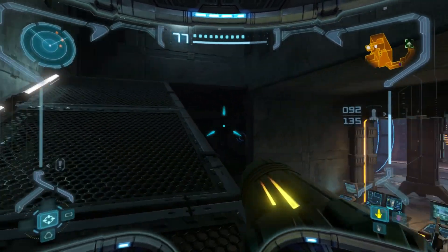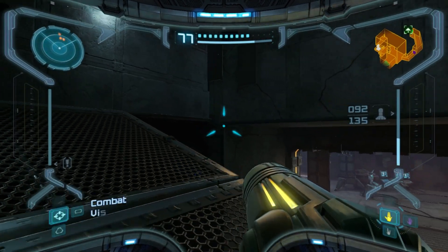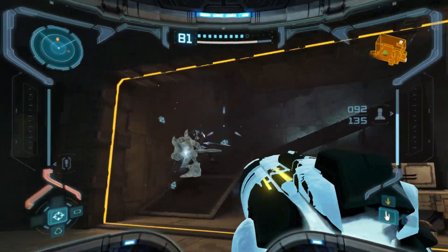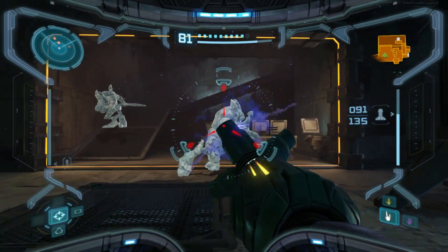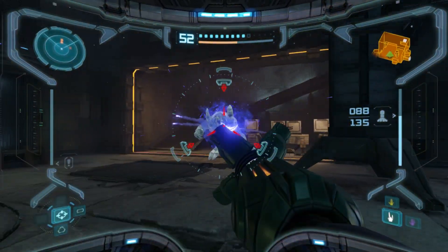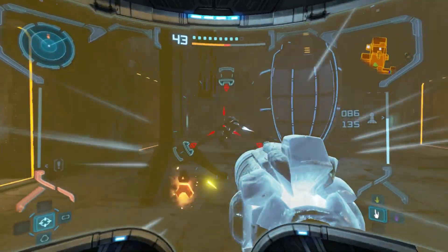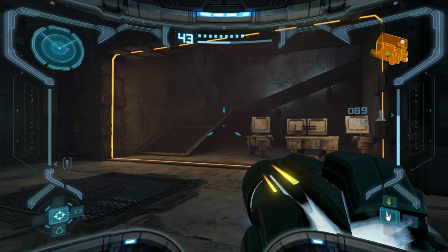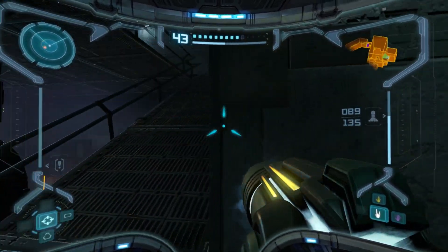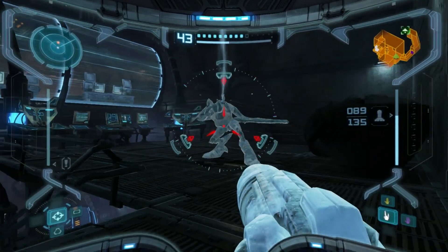Ice troopers now! All you have to do is hit them with charged ice beam shots to freeze them, and from there you can just damage them with missiles and stuff. They definitely buffed them in future versions of this game. In the original version, they would just go down with one missile after you froze them, so that made the ice troopers far less of a threat than they are now.